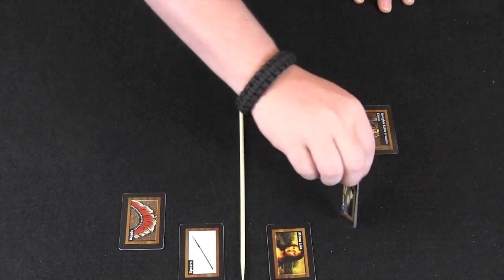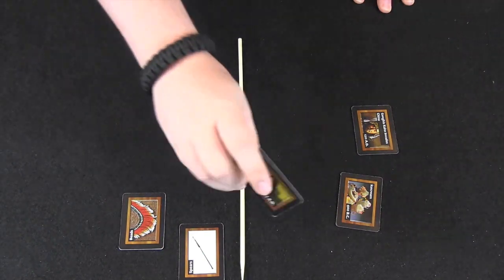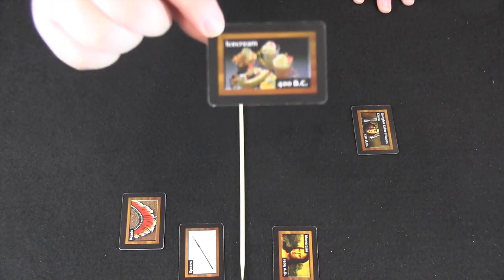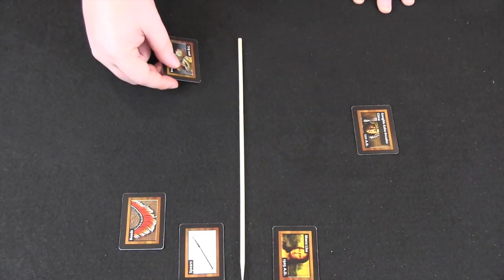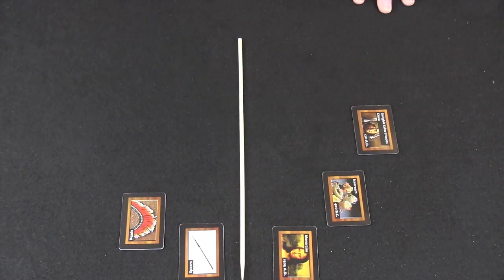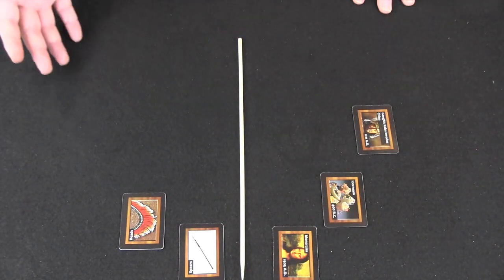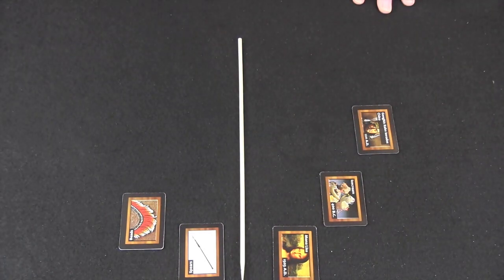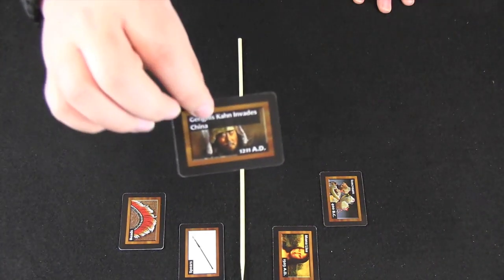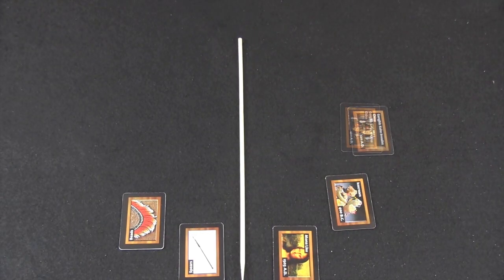All the AD cards get flipped over. Mona Lisa was 1503 AD — correct. But ice cream was invented in 400 BC, meaning it's not only out of order but on completely the wrong side of the sphere. Normally this would penalize the ice cream player, but because the Genghis Khan player placed after them without catching the error, they bear responsibility. Genghis Khan invades China is correctly placed at 1211 AD, but since ice cream was wrong and they didn't catch it, they take the penalty.